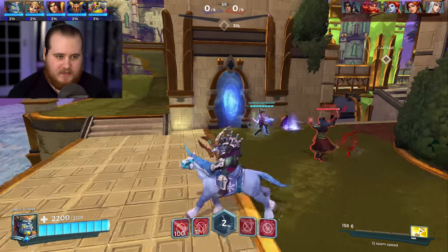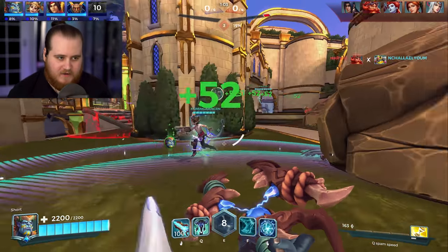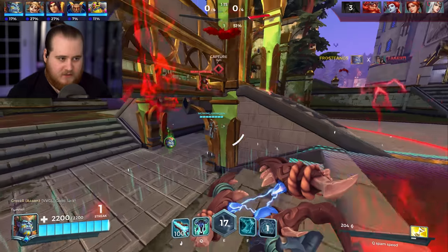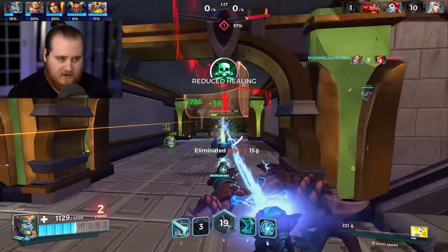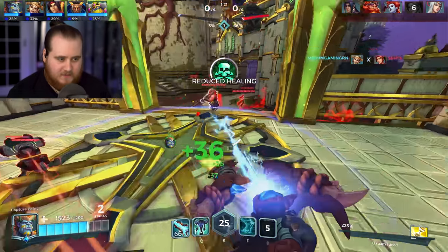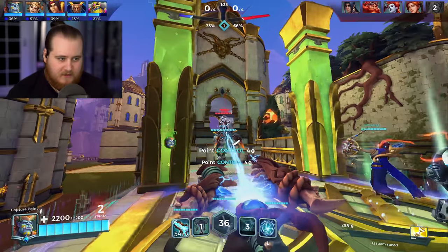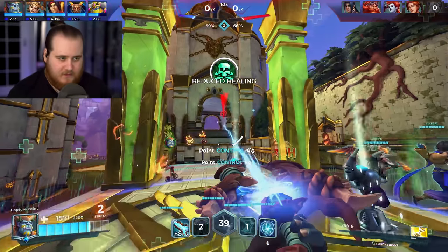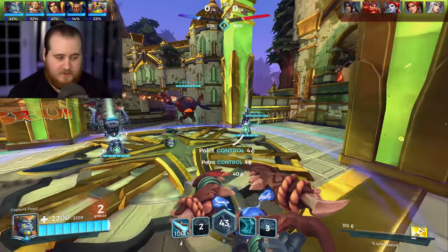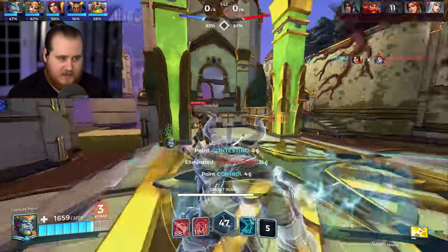We've got Forge Fire, Cast Accord, Exaction, and whatever the other person had. Let's get rid of this Xin — BK already died there somehow. We should be able to shred through him though because he doesn't have his Q up. I also rebound my Q to be on my mouse so I don't have to press Q all the time. Missed the bounce. This is actually a pretty good map for Grohk because we can get it through the bottom if people are playing under us. We'll drop another Q here — we should be able to have one pretty much constantly out as long as they don't destroy it.